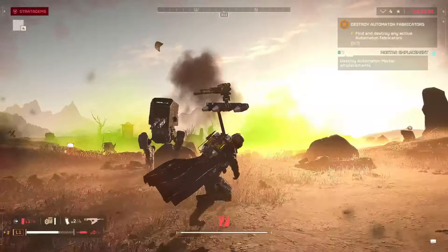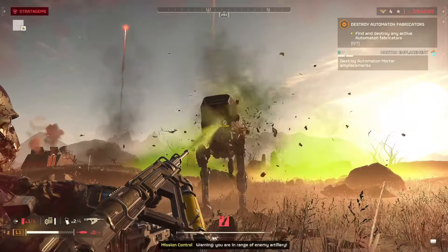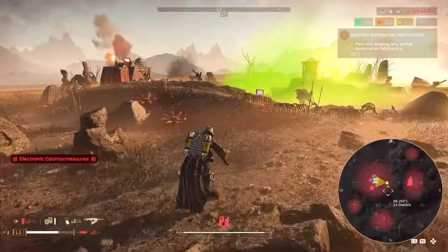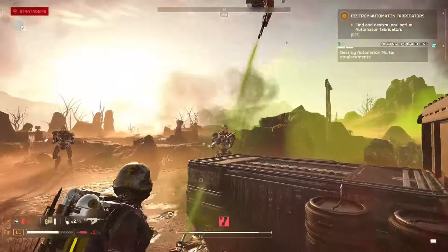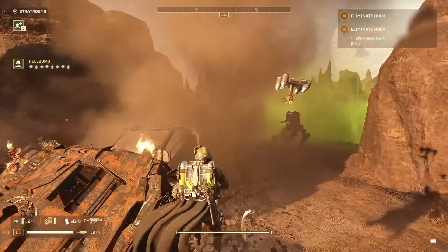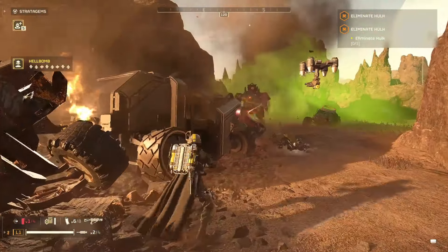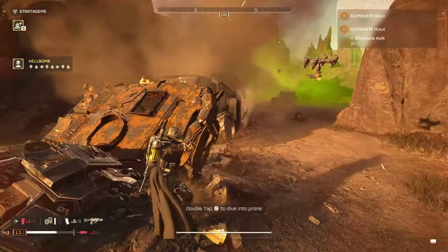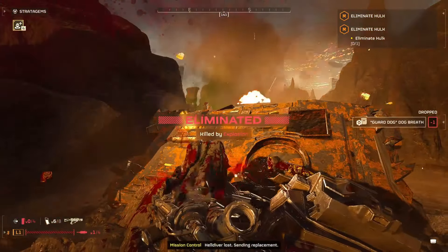If you're fighting against the Automatons, this is where you're going to see the stratagem benefit you the most. It does an excellent job taking out smaller bots like the Commissioners. It's not too bad with the Striders either, and if you're fighting against a Hulk, it does an exceptional job in terms of damage and will daze the Hulk as well. It doesn't take too long to defeat one of them, but I think it's best to throw a Thermite Grenade, use an anti-tank mine, or any sort of anti-tank weapon — that's really your best option.